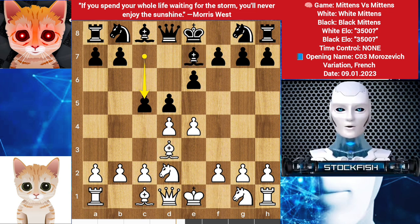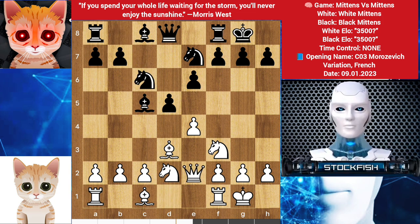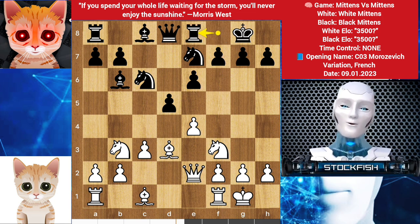c5 by black, pawn takes pawn, bishop takes pawn. Knight to f3, we have knight e7. Castle, castle. Queen e2, knight here, knight b3, bishop backs. In this position, the cat can play rook here, a4, and c3. My cat played c3. Rook goes to e8, rook e1.